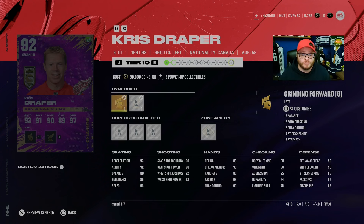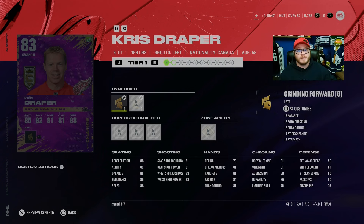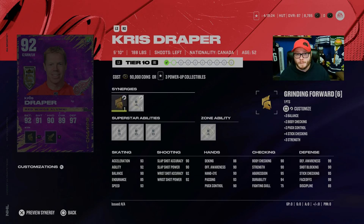The first budget option is Chris Draper. If you play Champs, you can earn this card at an 83 for free — an 83 is still 90 face-off, not bad. You just need three Champs collectibles, which is literally a couple of wins. You can wait, hold them, stack them. So even if you get one or two Champs wins a week, you can stack them and get this Chris Draper. You can earn him all the way up to 92 if you turn your collectibles in for power-up collectibles — he needs 21 power-up collectibles in total.